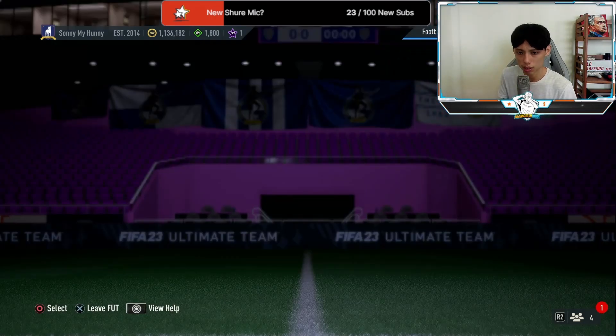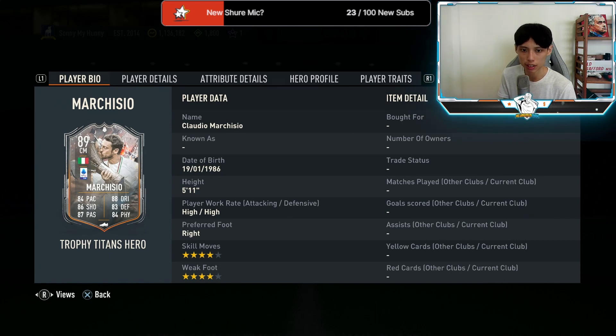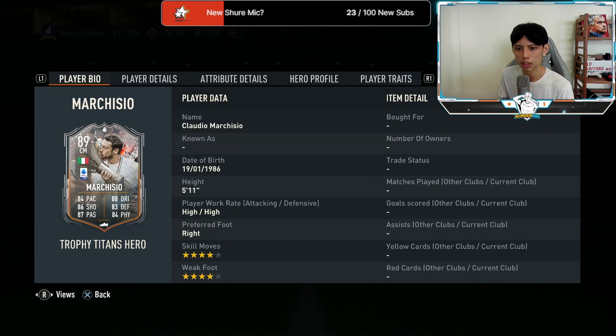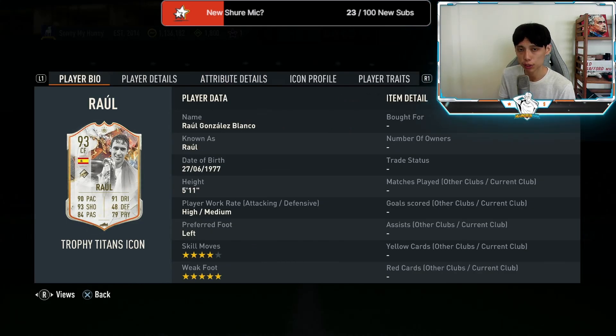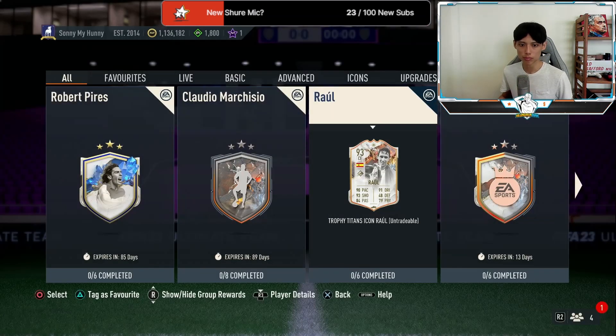We got a couple of player SBCs as well. Claudio Marchisio dropped on Friday — check out my review as he's relatively expensive to craft at about 1.2 million coins based on current fodder prices. He's four-star four-star with high/high work rates. We also have the Raul SBC — high/medium, four-star skill moves, and he finally gets upgraded to five-star weak foot. His stats are absolutely crazy; it costs about 550k to complete. I'll be reviewing him in the weekend league.